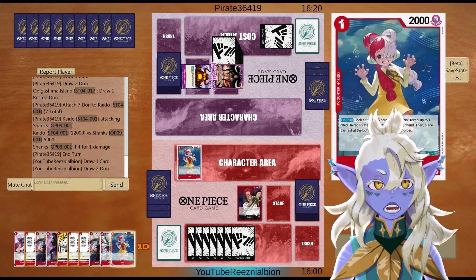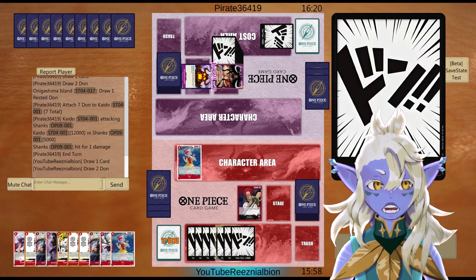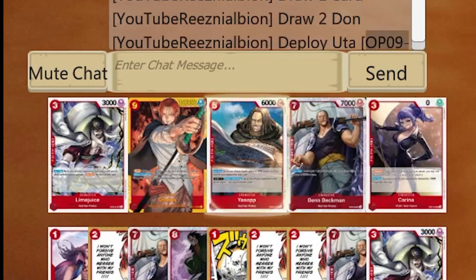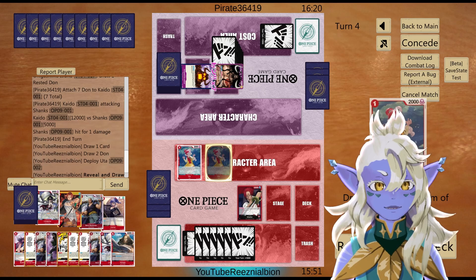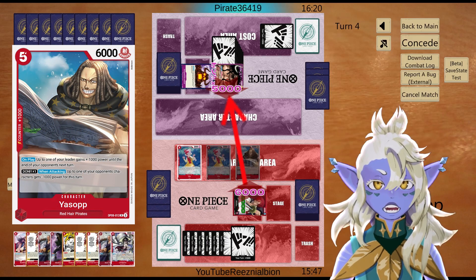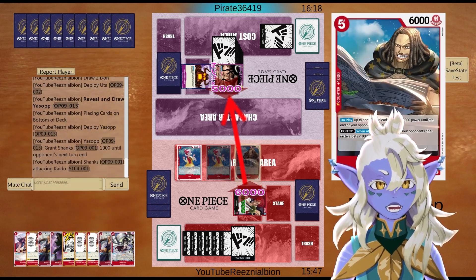Can we drop Beckman here even though they don't have any Beckman targets? I think we do drop Beckman. It's either that or we search for a Yassab. I think we search for Yassab. Okay, we got ourselves Yassab — we'll grab Yassab from the bottom of the deck.